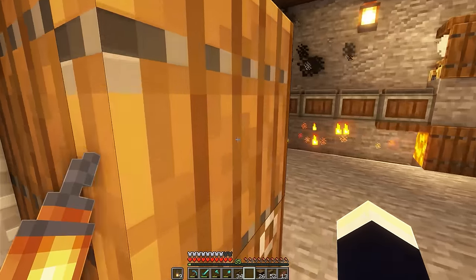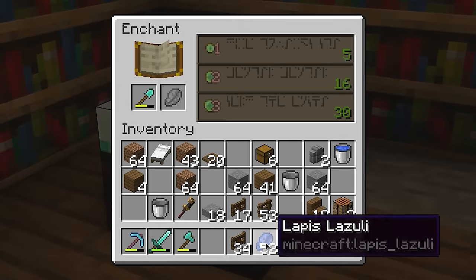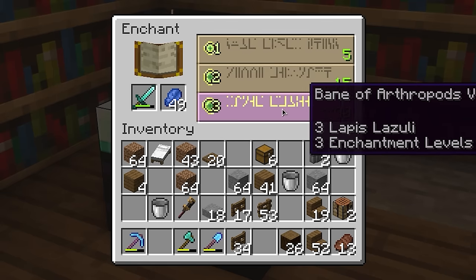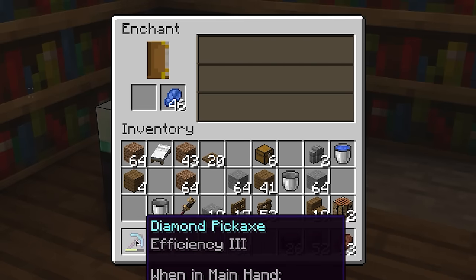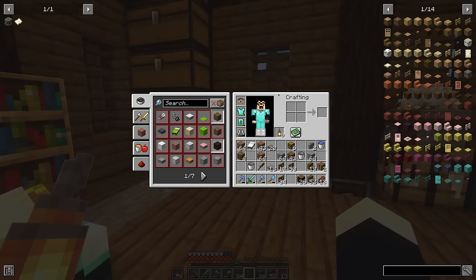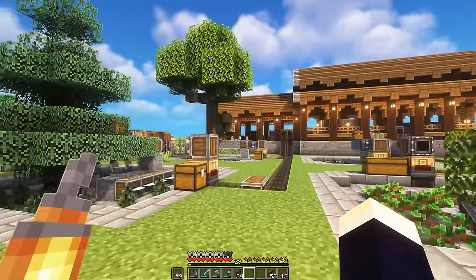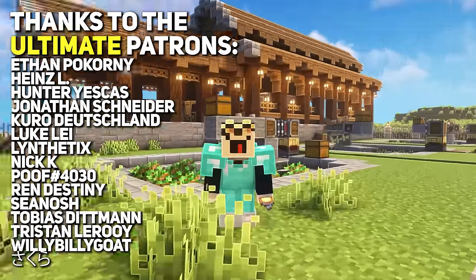There's all the final details added to the building. Just before I close off this episode, there's one more thing I want to get done. We're back at home to enchant some tools. First up is the shovel — efficiency four! No unbreaking, which does kind of suck. Let's see what we get on the sword — that is atrocious, we're not enchanting that. What about the axe? Efficiency four, we'll take it. I don't know where unbreaking has gone on everything. We're back down to level 29 so we can't enchant anything else — that just about marks the end of this episode. If you want to download this entire build, head over to my Patreon for the build downloads. Thanks for watching and I'll see you in the next video!